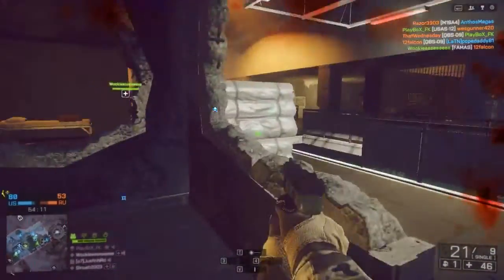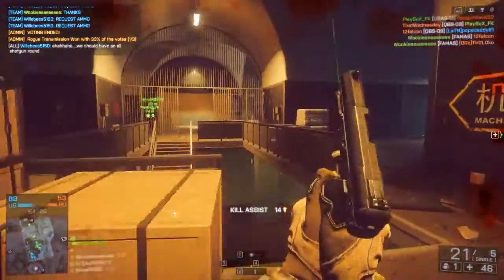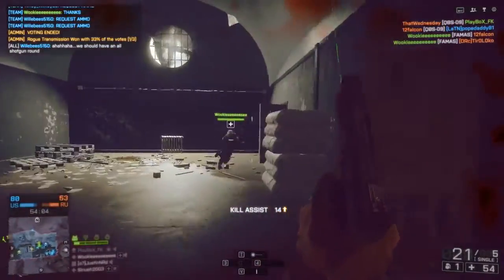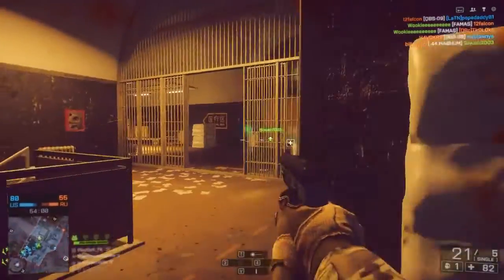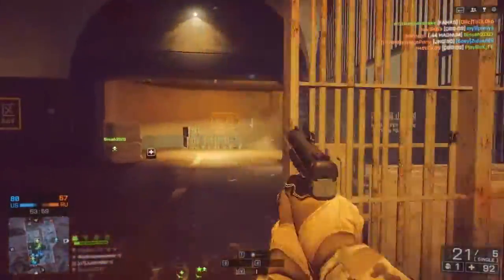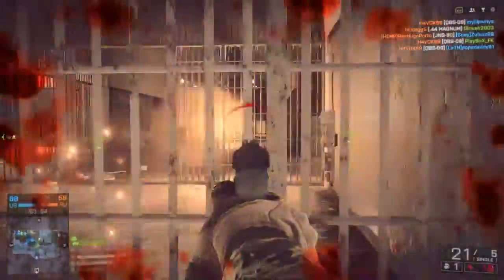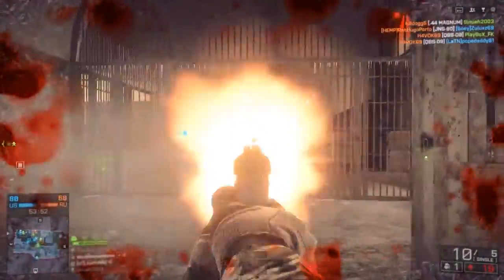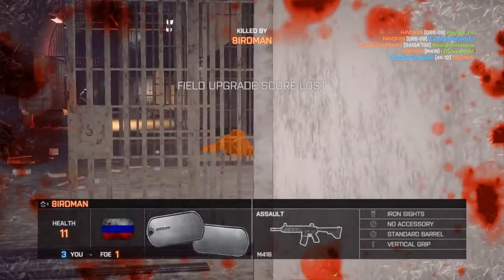I gotta get that guy, he's wounded. Oh, that's my teammate - shit. He's gotta be close. Must've escaped - we'll let him escape that time. Don't be spawning over here. Last minute squad and somehow I died to Birdman level 8. It didn't even sound like he shot me, it sounded like he threw an explosion at me.